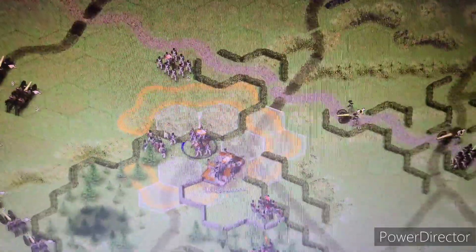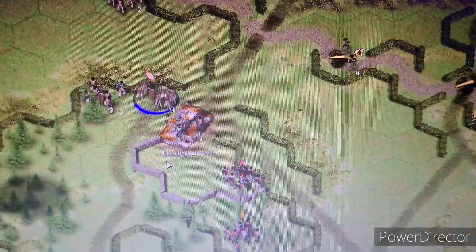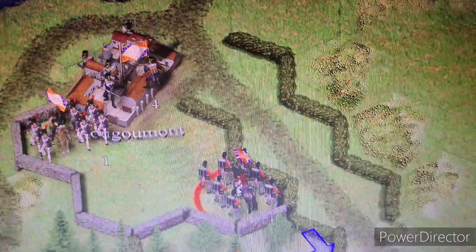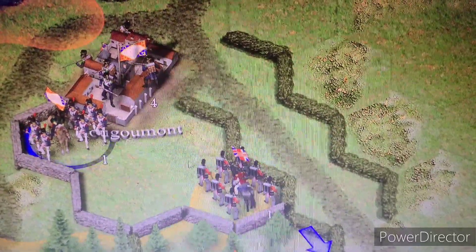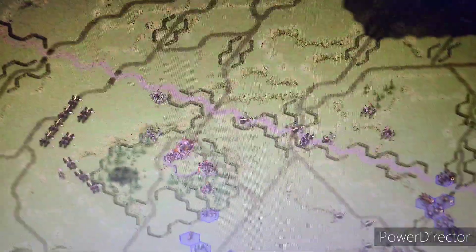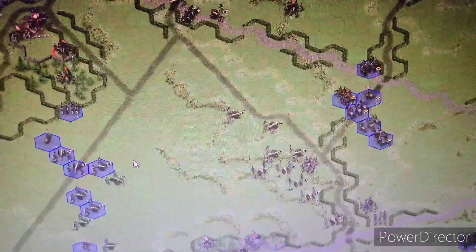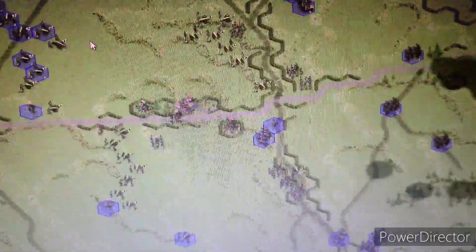Right now we're going to move this unit into the Hougoumont courtyard area. We'll fire off a shot - leader versus leader. Oh, I thought they could shoot but they cannot. So much for that. There's a leader there in blue - let me see what I want these guys to do. I think I'll leave them as they are.